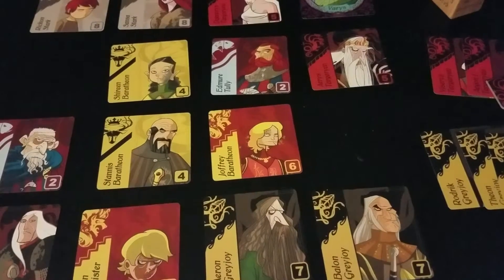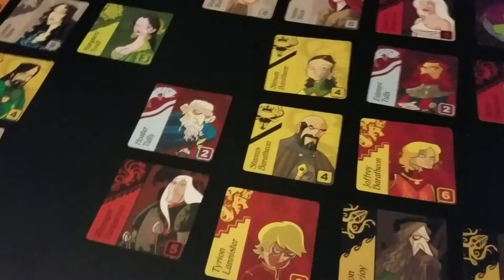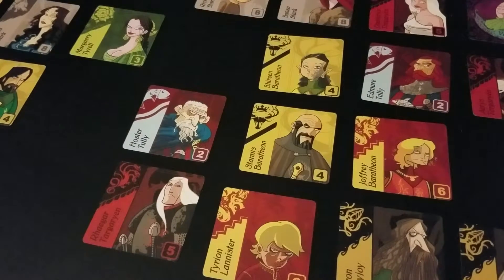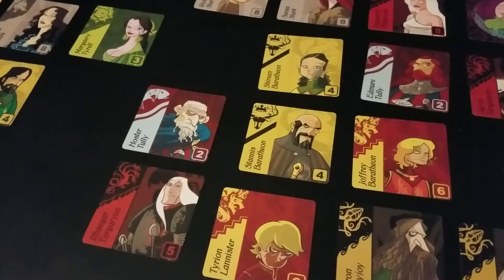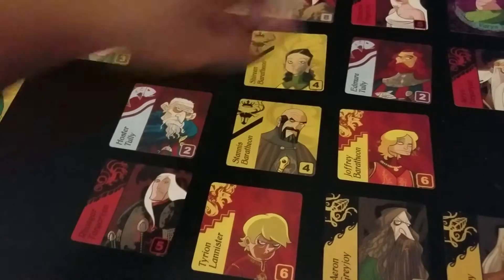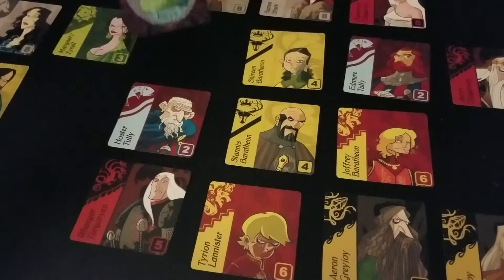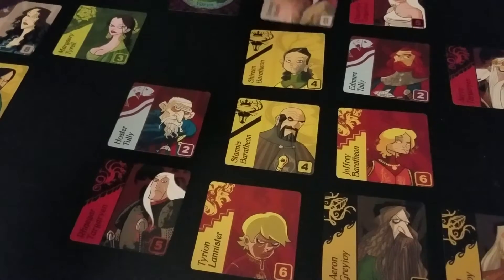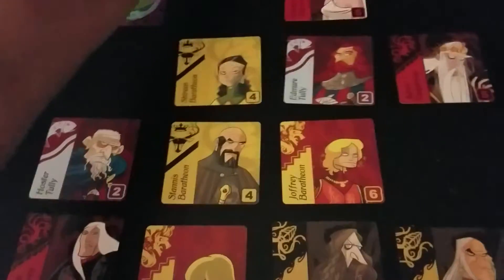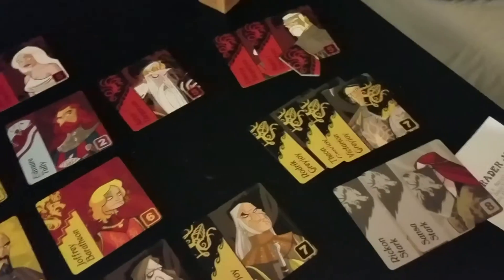I totally missed it — there are two Starks right there. That's one of the things that happens when you're playing by yourself. So this player is actually not going to take more Greyjoys; they're going to take House Stark, moving over here, taking Rickon and Sansa also. Now this person has two. At the end of this person's turn you compare — I have none, this person also has two, so since they tied they take the banner. Now this person has three banners, that person has one, and I have two.